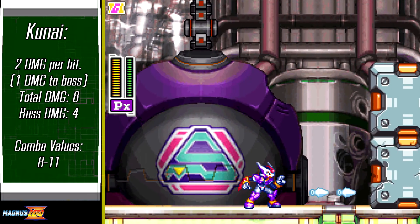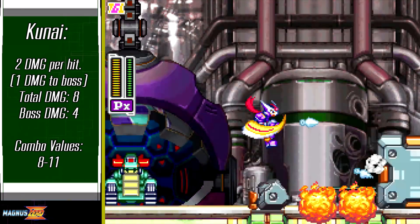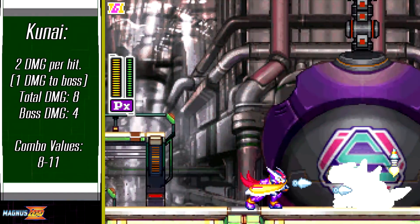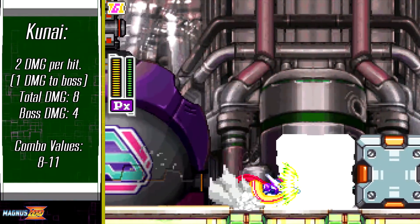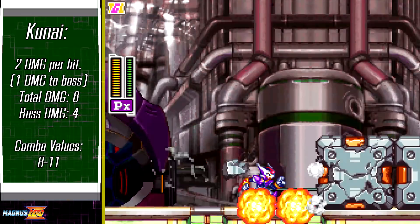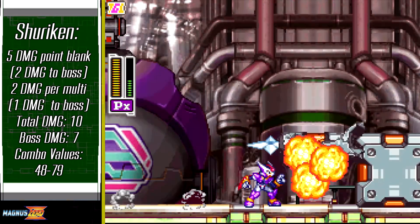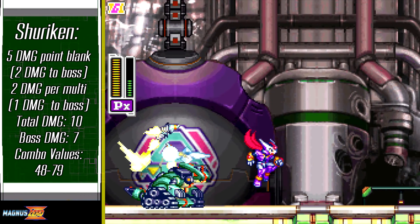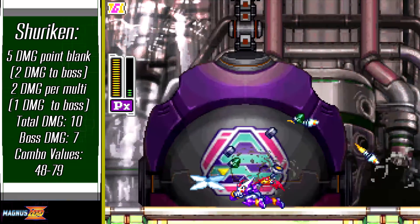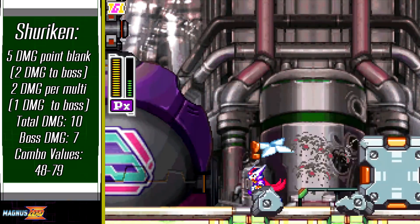PX throws a total of four kunai per prolonged press of the attack button. Each deals a single point of boss damage in an extremely quick combo, which is quite weak despite this. However, one type of overdrive will boost that to two damage per hit — if it were any stronger it'd be kinda broken considering the combo system. Grounded and dashing kunai are clearly better, ensuring you land all four. More or less PX's most versatile tool, given that it's only a level 1 charged attack. It allows you to net constant DPS and rack up tons of damage within a short time frame, and even without looping it like a shield boomerang in the Zero series, you can easily get away with just spamming it with overdrive since it takes little to no time to charge.